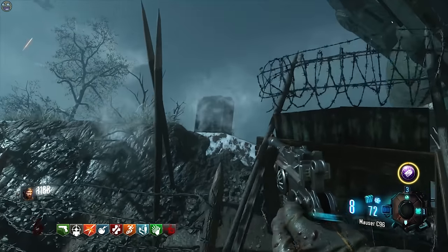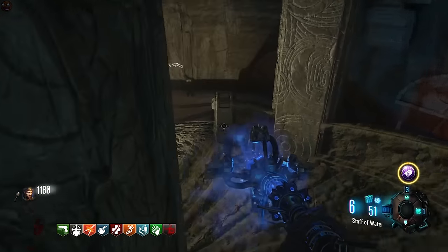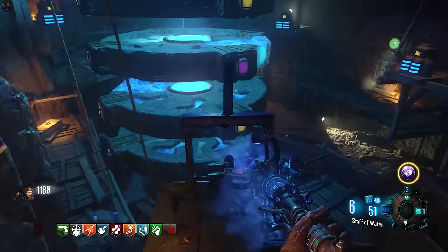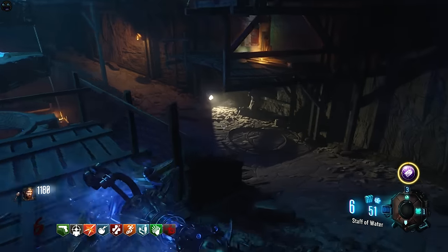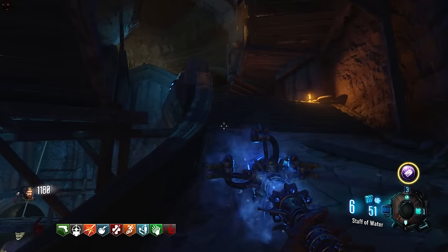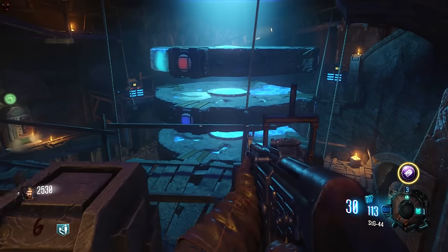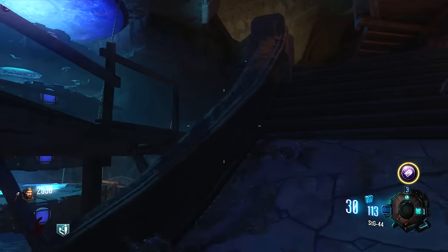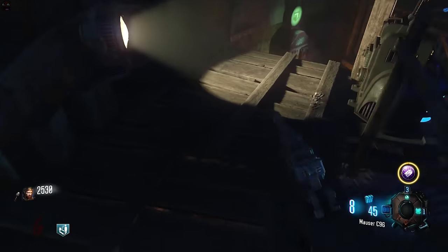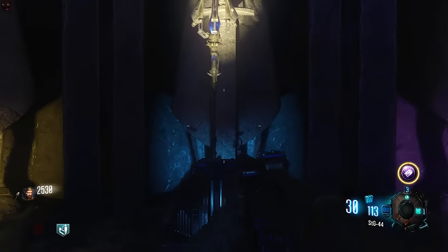Once you have frozen and destroyed those three tombstones, go back to the mound and head down the stairs. There are several levers in this area that you can use to rotate the 115 amplification rings. What you need to do is rotate those rings such that all of the lights on the sides of the rings go blue. Simply rotate a ring if it's the wrong color until it goes blue, then start rotating the next one, and once they're all blue, go right down to the bottom of that area and shoot the blue orb floating inside the middle of the rings with your ice staff.